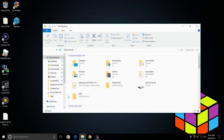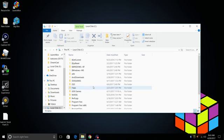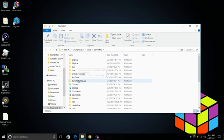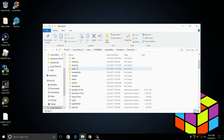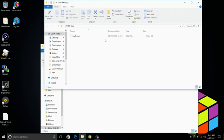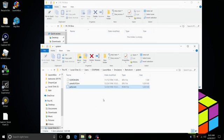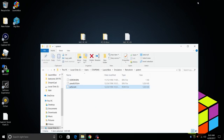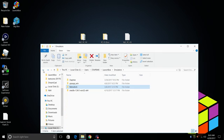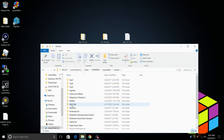Now we're going to open up our LaunchBox directory. Mine is under my C drive, Users, ETA Prime, LaunchBox. My RetroArch emulator is in my emulator folder, so I'm going to go to RetroArch. We'll find Systems and we need to drop the BIOS in here, so our PC-FX BIOS needs to go right in our System folder. We'll take our games and place them in our Games folder that's located in our LaunchBox directory — I'm just going to drop this whole folder right in here.